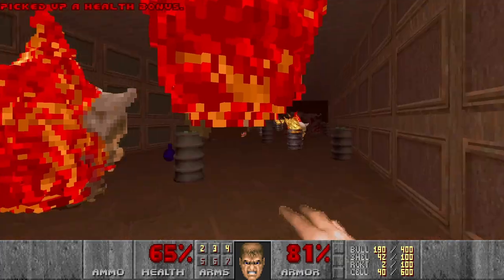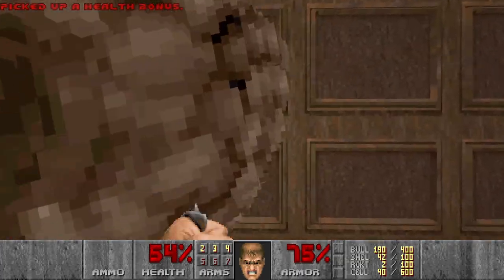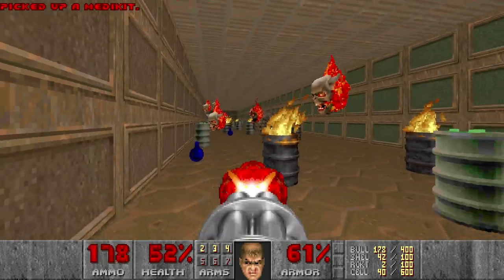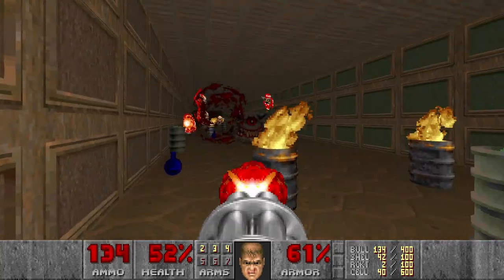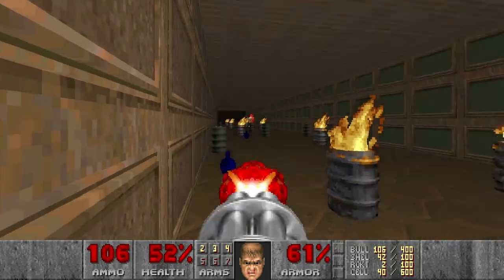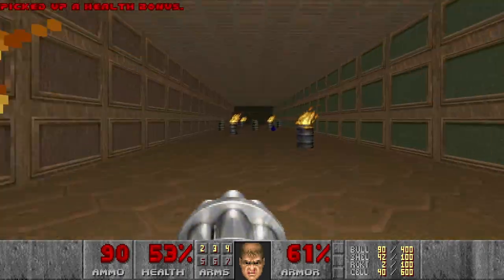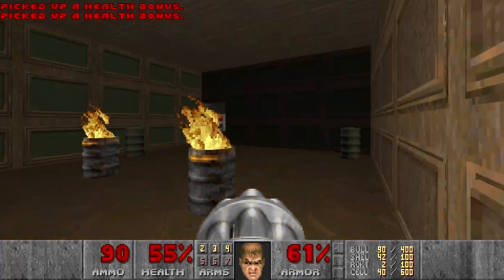It was four pain elementals. And I'm already surrounded. Let's punch this one. And I think I need health now. And then I want to chaingun the rest. Come on, die. Okay. Then I want to kill the last lost souls. And I got lucky that I didn't open this wall, because there will be yet another pain elemental.